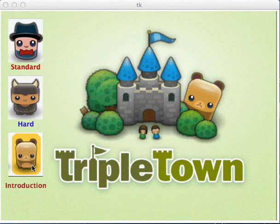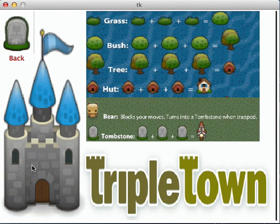You can see the rules of the game by clicking this button. As mentioned here, three grasses can become a bush, three bushes can become a tree, three trees can become a hut, and three huts can become a house. There also contains a bear which can be captured to become a tombstone.